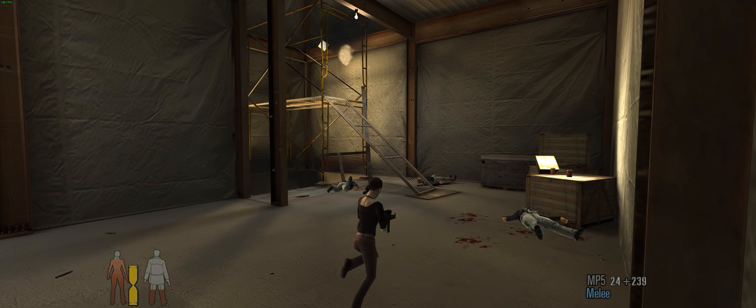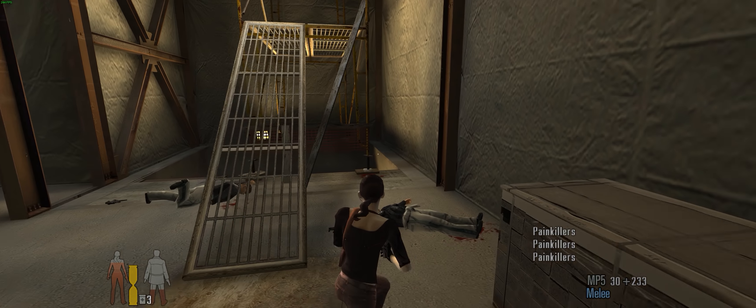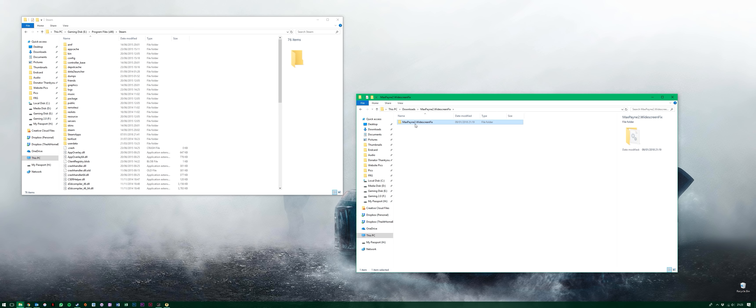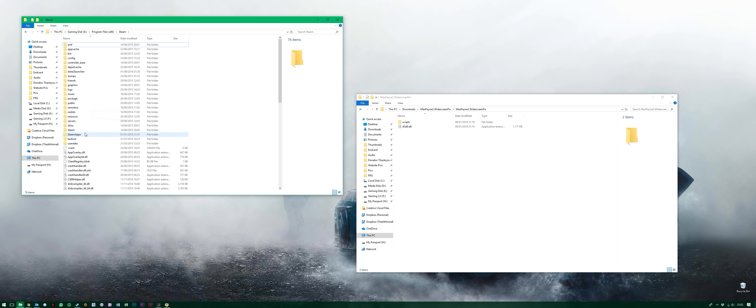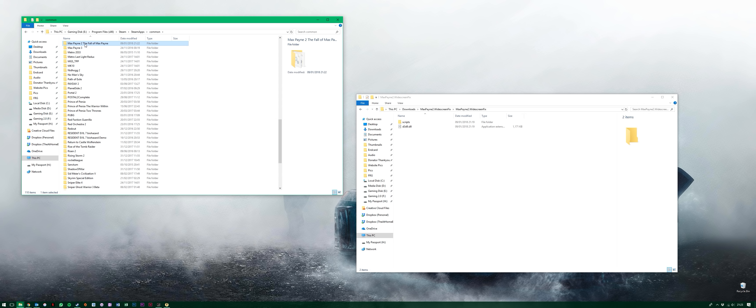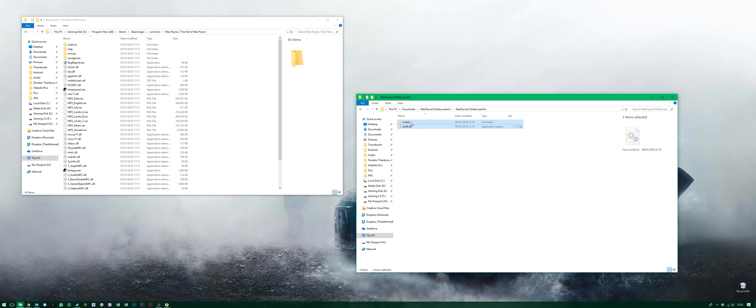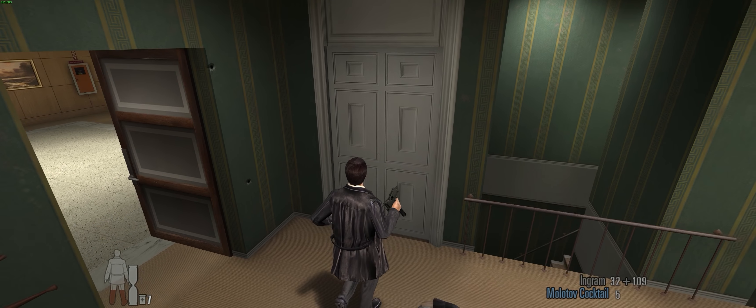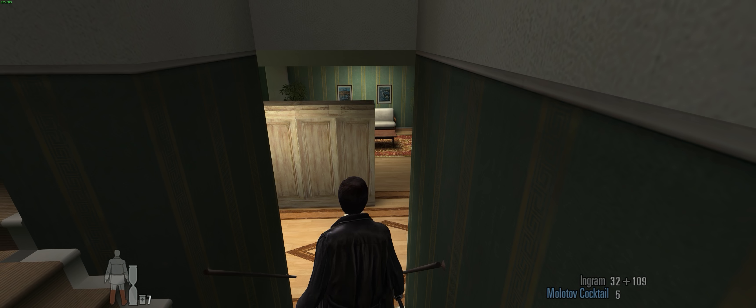To get the fix working, go to the link in the description and download the mod on the page. Once it's downloaded, unzip the file and go inside the MaxPayne2 WidescreenFix folder so you can see the scripts and the .dll files. Then in another explorer window, navigate to Steam, SteamApps, Common and find the MaxPayne2 game folder. Go inside and drag over the downloaded two files into the game folder, and now you can launch the game and gameplay will correctly scale to 21x9.